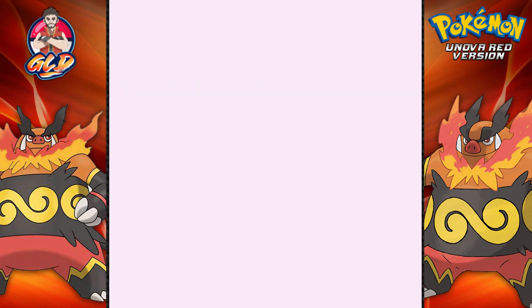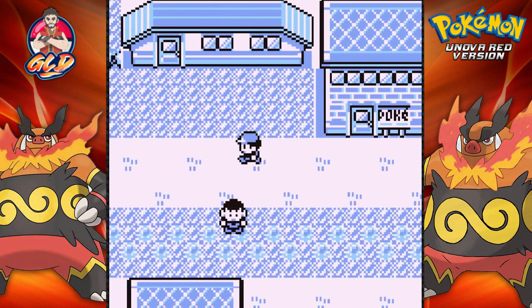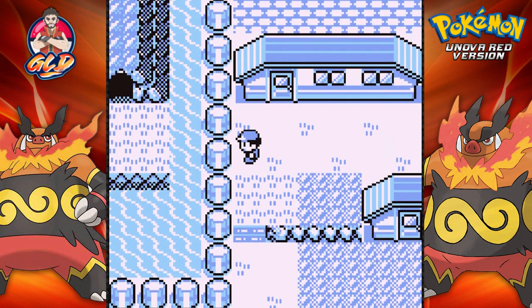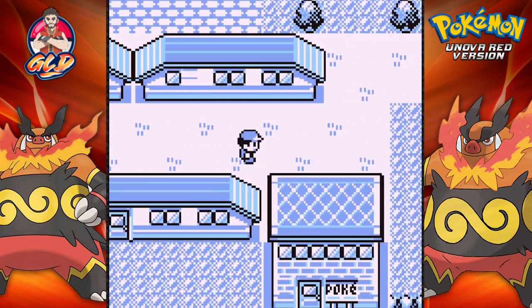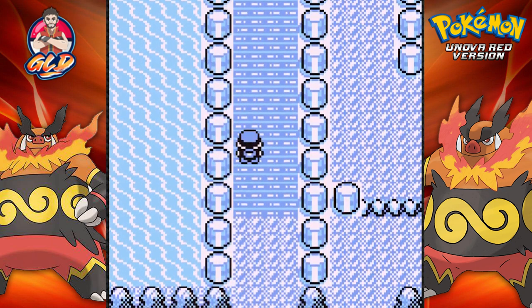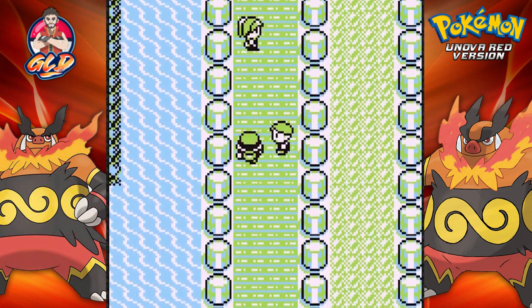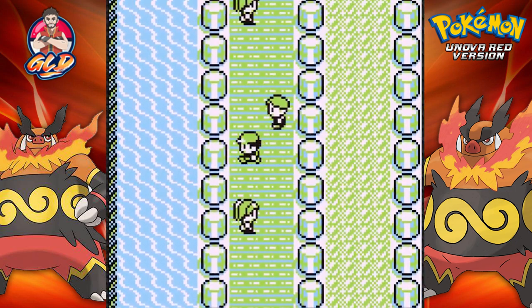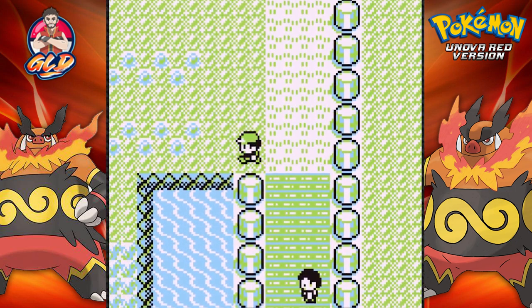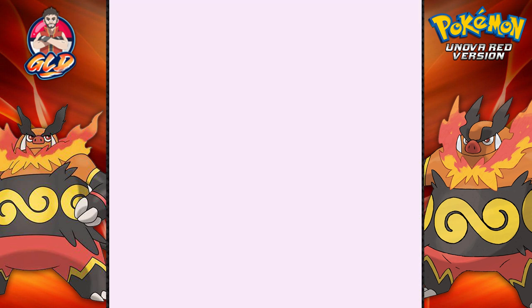In this episode we are going straight to the Cerulean Cave, mainly because nobody's guarding it. We have the Surf technique, so we'll take a chance and see what's there. I did equip myself with the Master Ball, so we are going to find out quickly who is in there and what is in there.